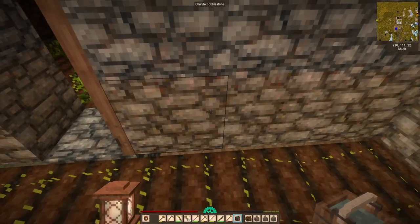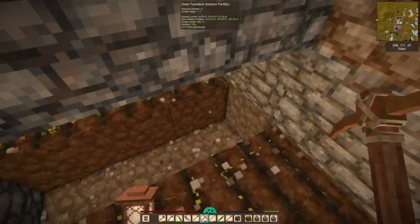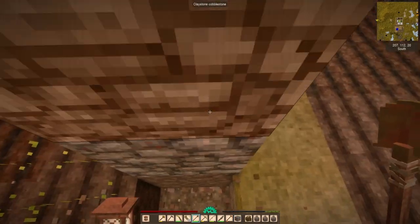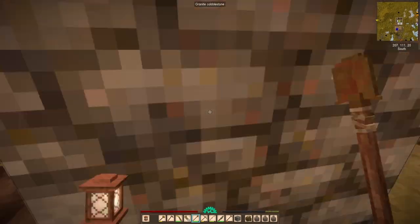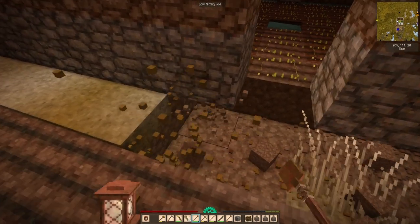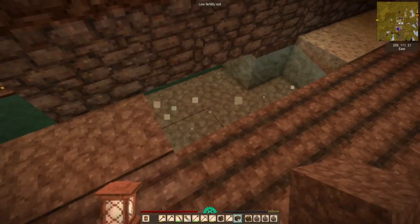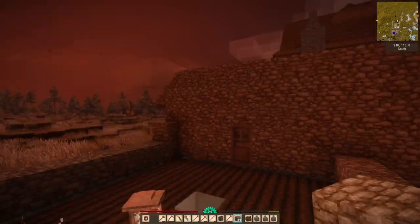I know there's quite a lot of stuff planned for Vintage Story and it's far from finished, but it really does feel like a complete game. I've gotten quite a lot of hours out of it. The last update was very extensive, and I'm looking forward to seeing how this game develops. They have some really interesting stuff planned — electricity and kind of a semi-steampunk future tech. And there's already weird tech stuff like teleporters, but I have yet to dabble with any of that.